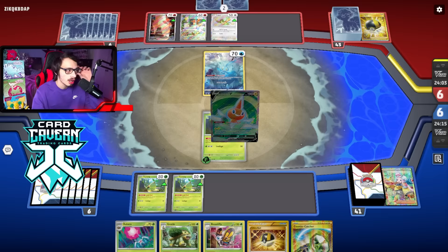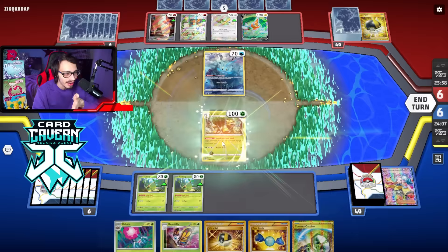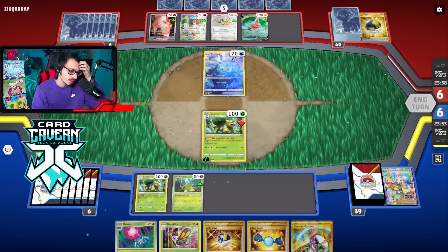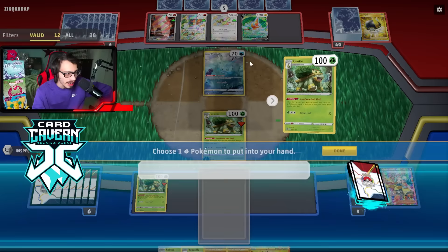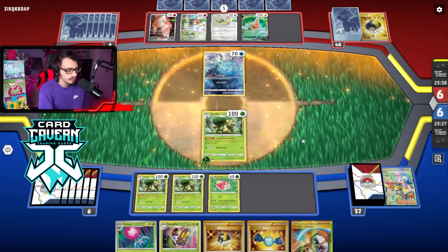It looks like they Iono'd into everything they need — probably going to get a Rodom. Rodom actually can't get KO'd in one hit by Torterra EX, which is kind of funny. We're going to have to play from behind in this matchup. If I got the Wurmple earlier — I could have Ultra Balled for it but didn't want to get rid of anything in my hand since I didn't know what I was playing against. I regret not getting Wurmple right away — it would have been very beneficial to get Beautifly. I'm really hoping their Rotom did not just give them Rare Candy Pidgeot, Rare Candy Charizard. Give me one more turn please.